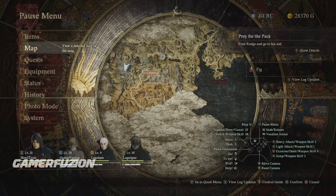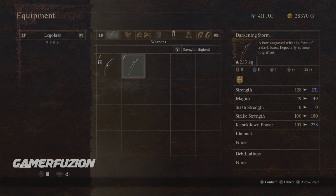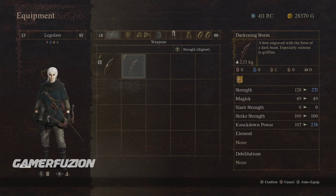I'm going to show you how. The weapon is called the Darkening Storm — a bow engraved with a form of dark beasts, especially ruinous to griffins. I gave it to my pawn, the archer. Her strength is going to go from 128 to 271. Magic stays the same, but check out the strength and the knockdown power: 107 to 338. No elemental and no debilitations, which is good and bad, but you're going to become a lot better just on the strength and the knockdown power.